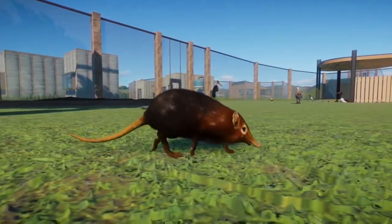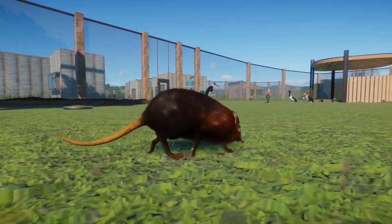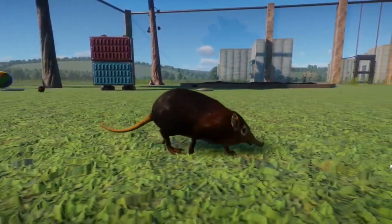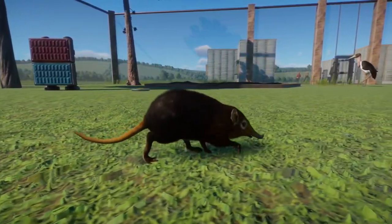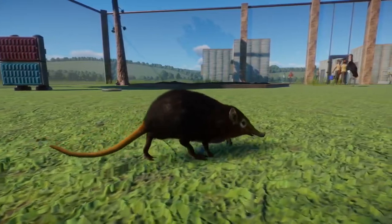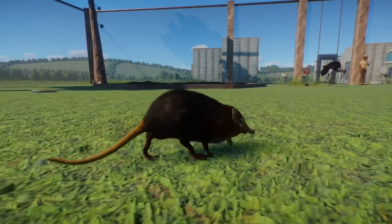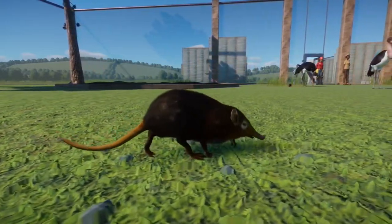I'd like to know which rig this is actually made on, because it can't be the meerkat rig since it would stand up. We do have a lot of issues with smaller animal mods mainly about swimming, and this one does swim, so hopefully it will go for a swim so we can see that.